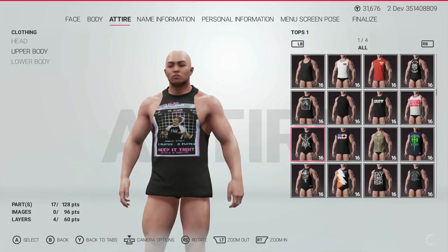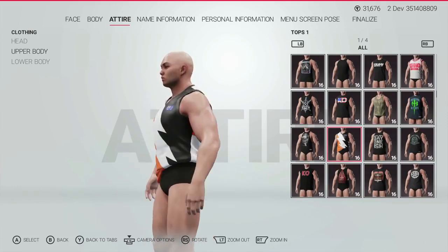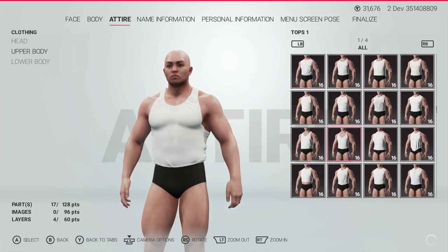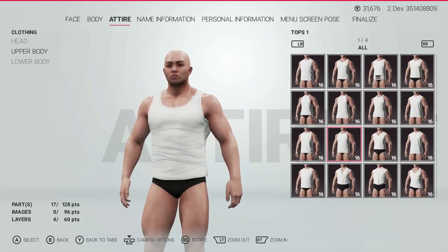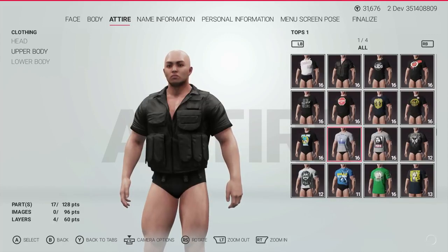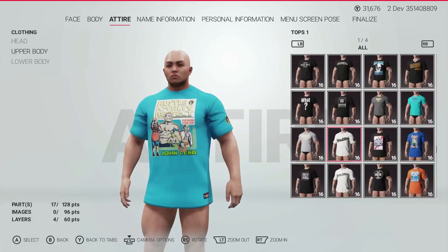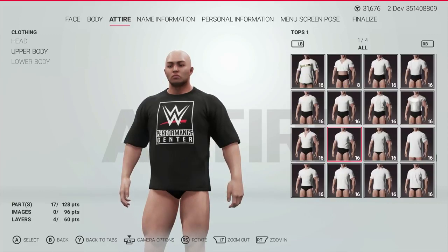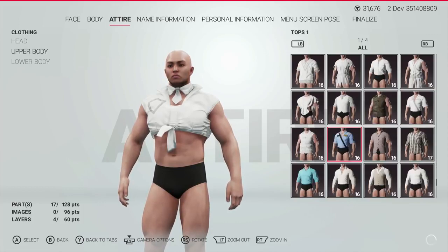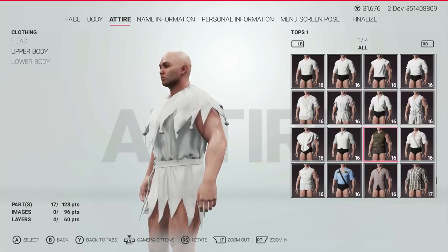One thing I did notice when looking through was that the textures on all of the in-game attire items looked super sharp. It might have been the Xbox One X that we were playing on, but everything looked super crisp with a lot more texture compared to last year. Another nice addition was that the odd material bug that plagued some clothing items from last year — if you think about the tights for the likes of Seth Rollins and AJ Styles — seems to have been completely fixed, with all of the shading looking absolutely perfect and no ill effects to any custom images placed over the top of them.